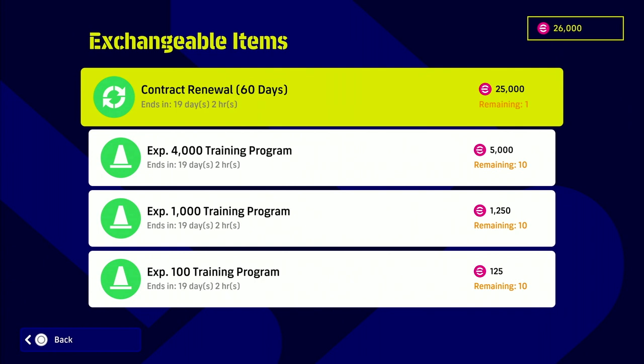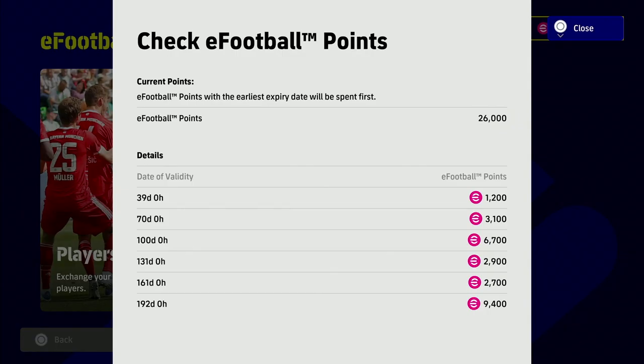You can also get exchangeable items — I would probably hold off on those for now, unless you're going to have points that are expiring, which you can check by pressing Y on Xbox or PC, or triangle on PS4/PS5. That is it lads, just a short video — don't forget to subscribe, any questions get in touch in the comments, good luck.